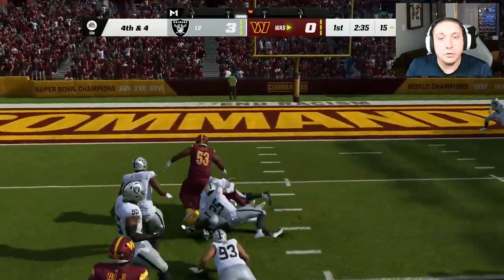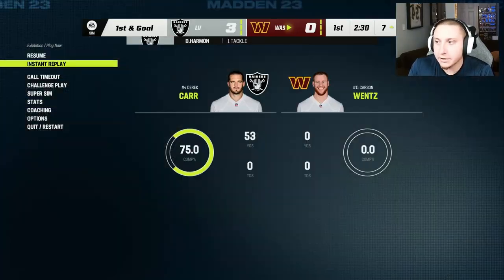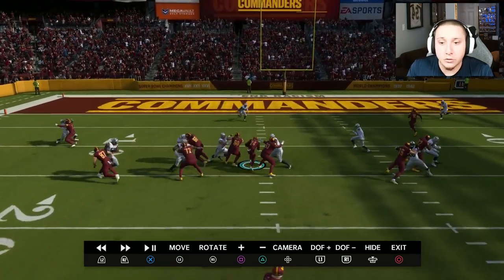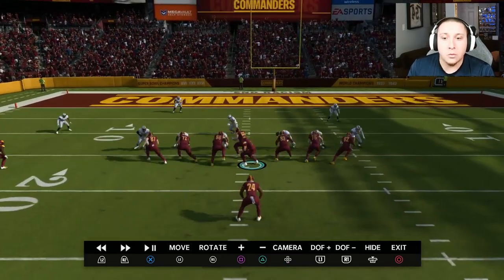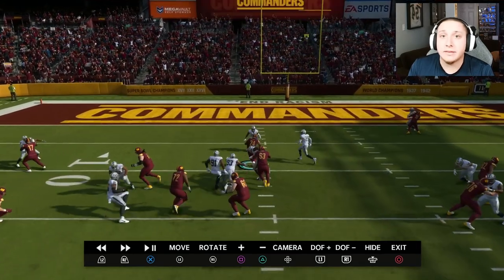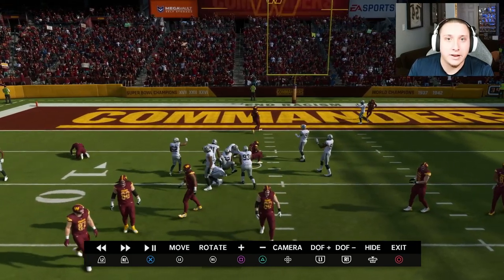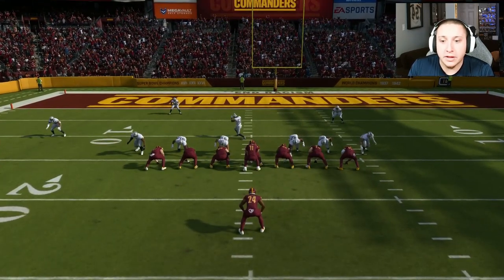And yet again, another critical situation converted on the same exact play — a fourth and four, no problem. You can run this in a four-down system and just grind through defenses. I do hope this video helped. I don't necessarily want to see people cheesing this, but when the game itself can be cheesy with all the bugs and glitches and the CPU can be difficult to defeat, it can't hurt to have these in your arsenal. These are genuinely the most overpowered run plays within Madden 23.